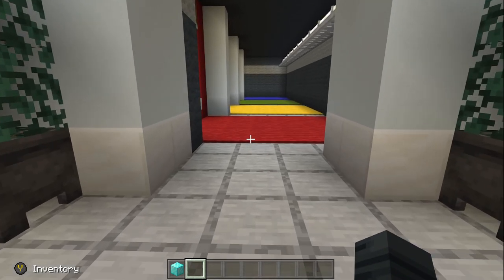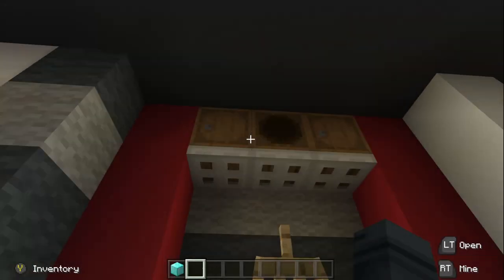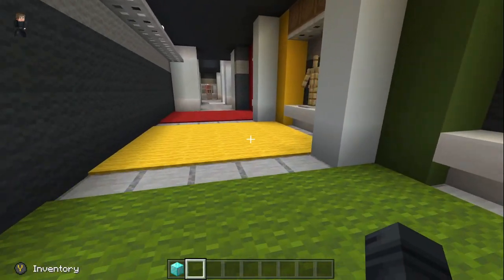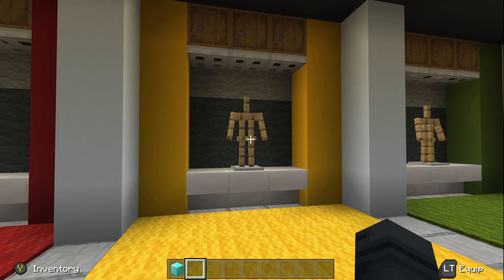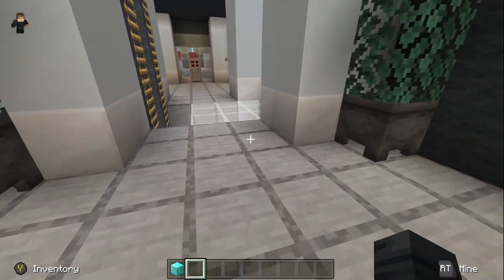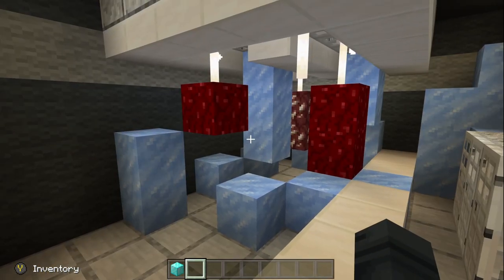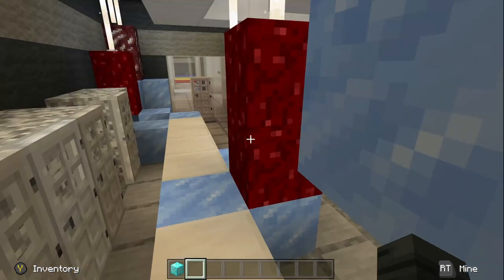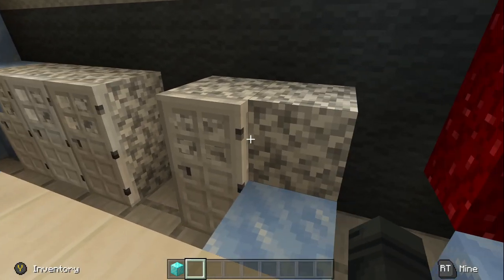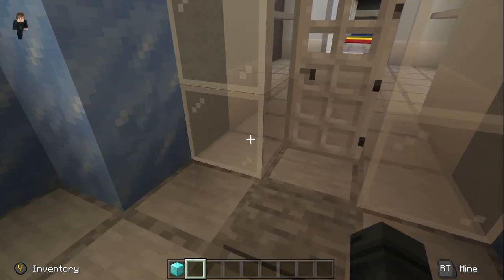Moving to the next level — normally they put startup armor on stands, but that's not the case this time. There are stands for startup armor but they didn't put anything in them. Normally on a map like this they'll put dyed leather armor on each one with some startup gear — not here. And then you come across a decoration freezer that I don't understand, because there is a kitchen area that has a freezer as well, so why have two freezers that are strictly decoration?